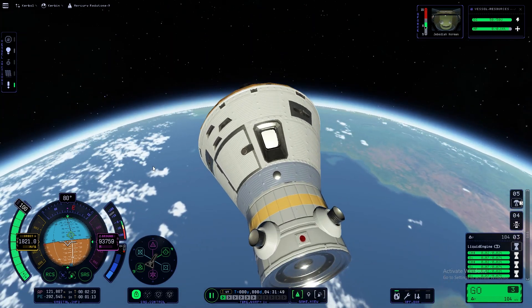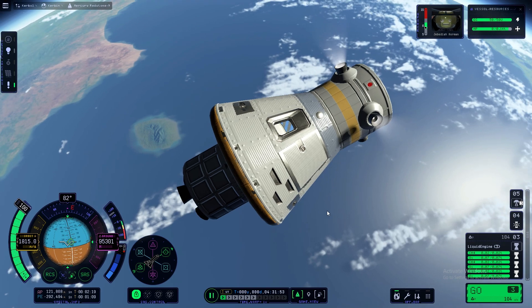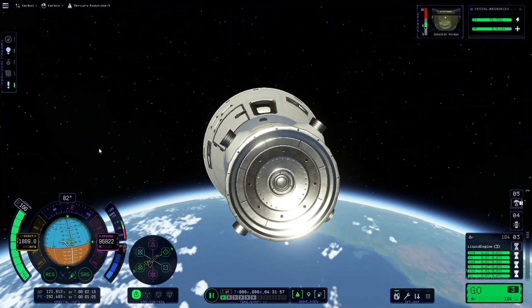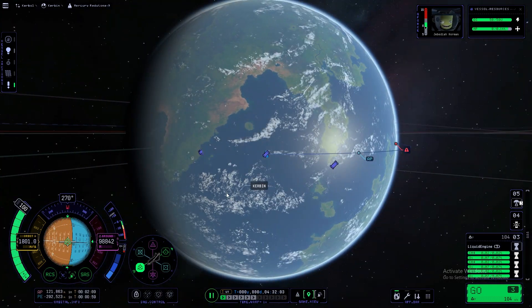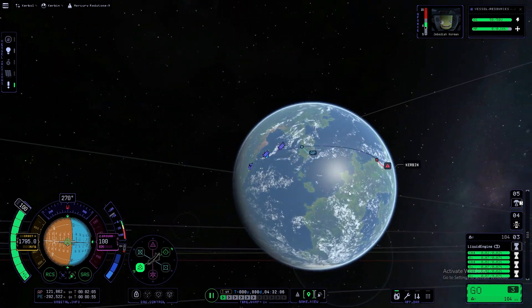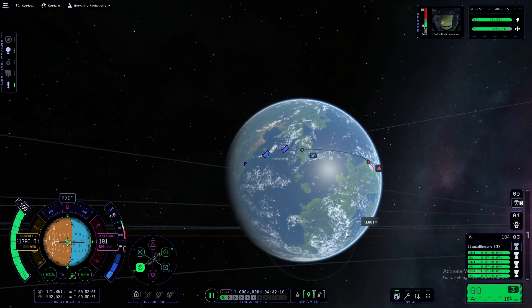It works really well. You can kind of see the Kerbal's head bouncing around inside there. They don't have interior shots yet. That was part of a video I did on KSP1 years ago — about four years ago. I actually had interior shots where you could see the booster back behind the capsule, floating around just like the Mercury astronauts saw.